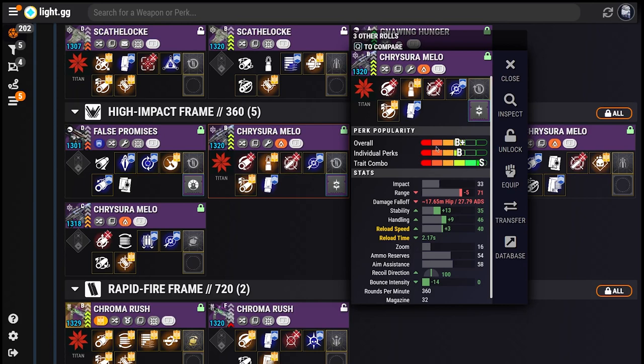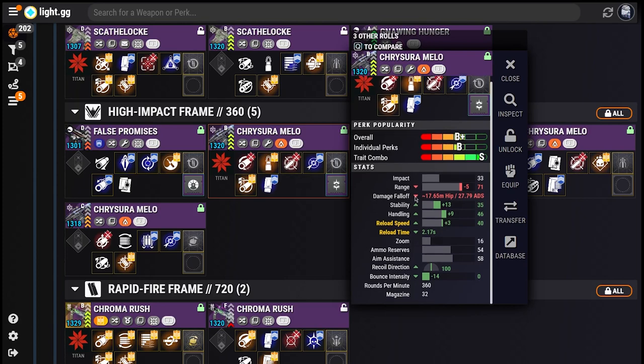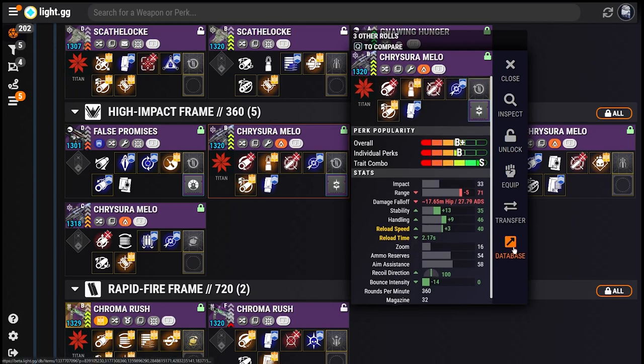The stat list at the bottom includes a ton of new stuff too, including community research stats and more. Even the database link is upgraded — the item detail page it opens will automatically populate the new Perk Playground with the perks from your Roll.